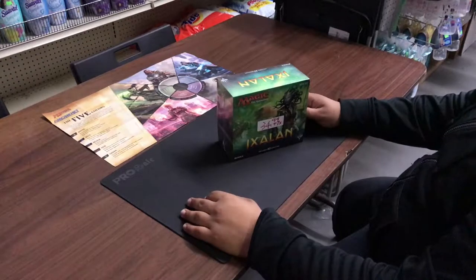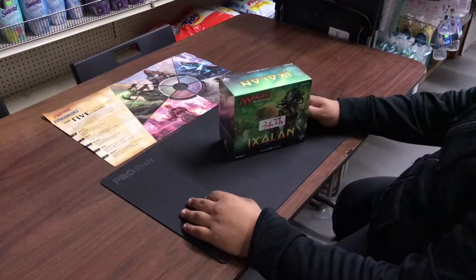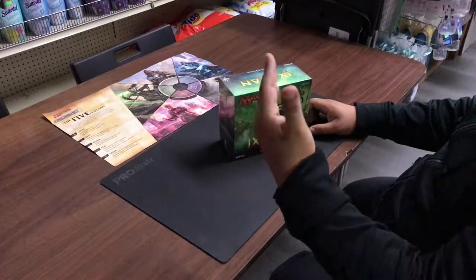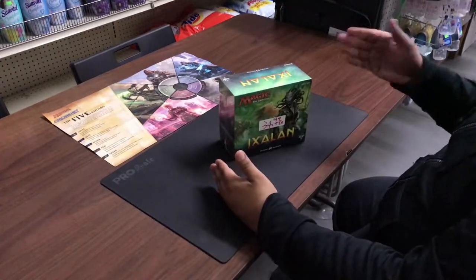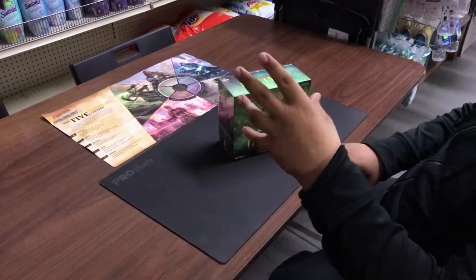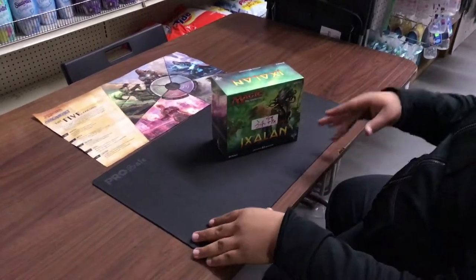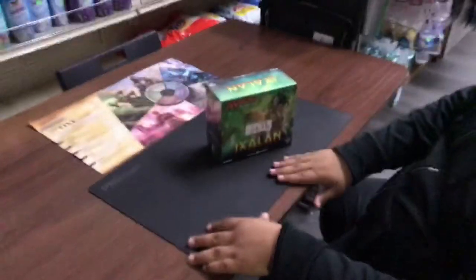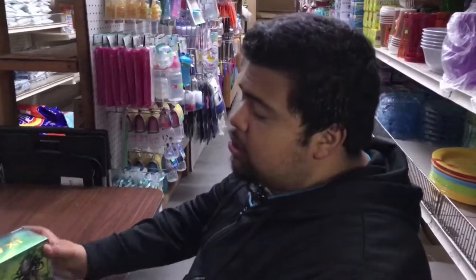I was under the impression it would have been part of the Amonkhet block, but actually a block is based on two sets — a primary set and an accompanying set. So Amonkhet and Hour of Devastation are a block, with the main Amonkhet set and the Hour of Devastation as an assisting set with additional support cards. Right now we're starting a whole new block.